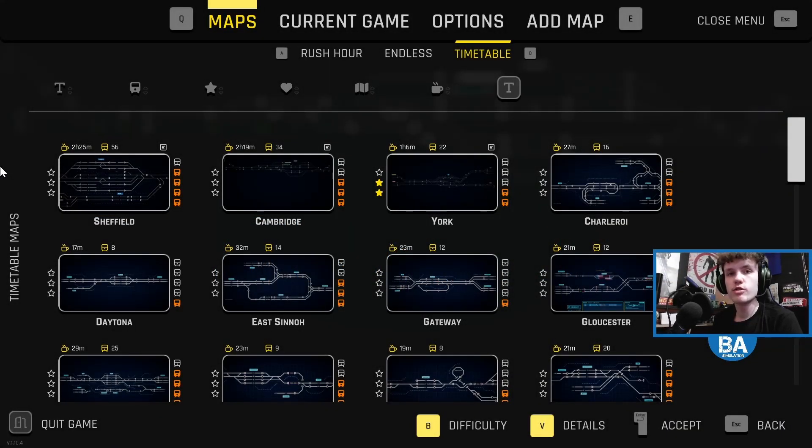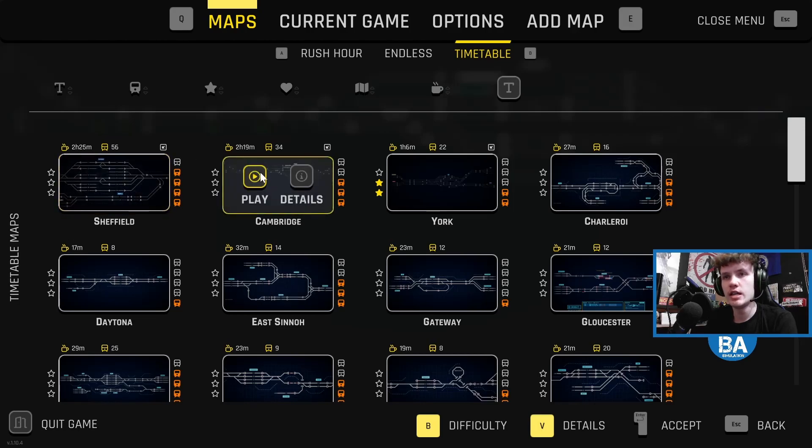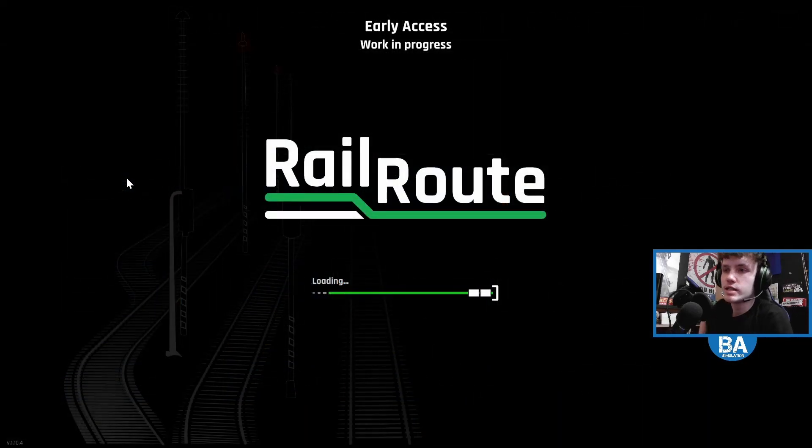Hello everyone and welcome back to another Rail Route episode on the channel. You can really see what map we're going to be doing — it is quite a long one as well. We're going to do our usual sort of 15 minutes or so on it, and that is the Sheffield map, which is a fairly recent addition to the Steam Workshop. I'll leave a link below. 56 trains, two hours and 25 minutes — slightly busier than the Cambridge one we did. Let's get straight into it, four bars as well — play new, let's go!